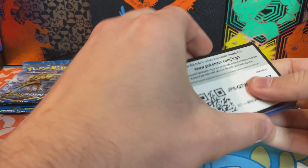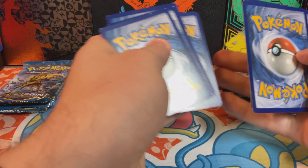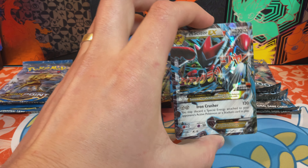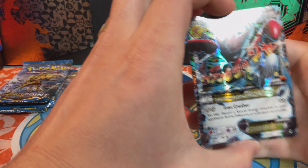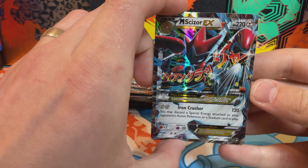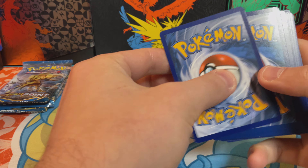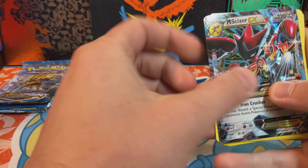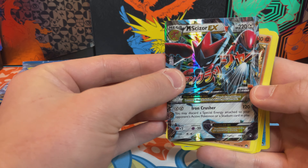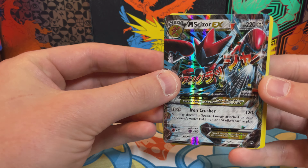I'm not really sure what Pokemon are in here. Oh, I messed that up — look at that. Scissor! Got a Mega Scissor EX. That's awesome. Scissor was one of my favorite steel types.